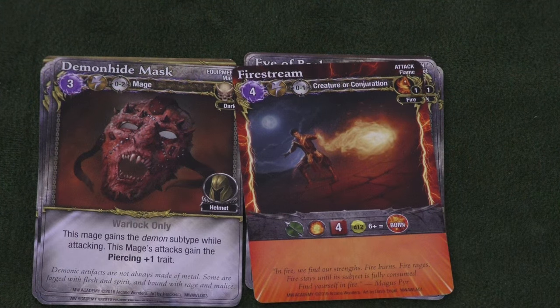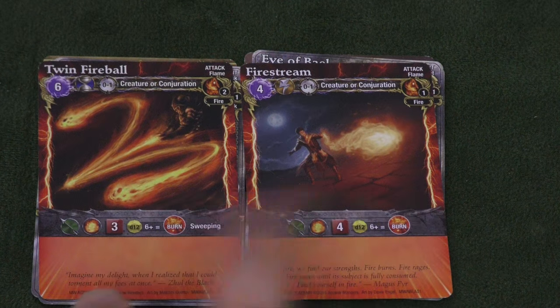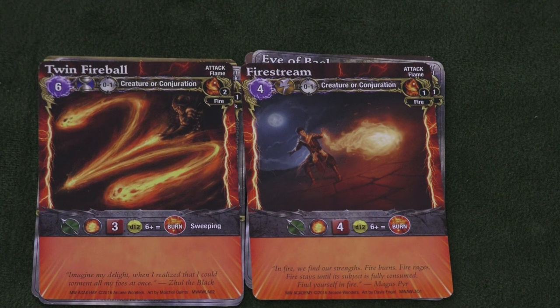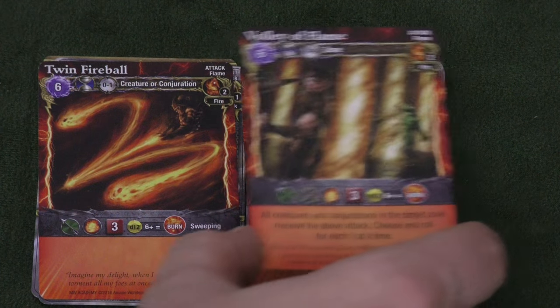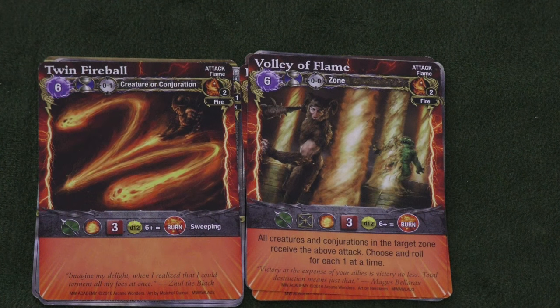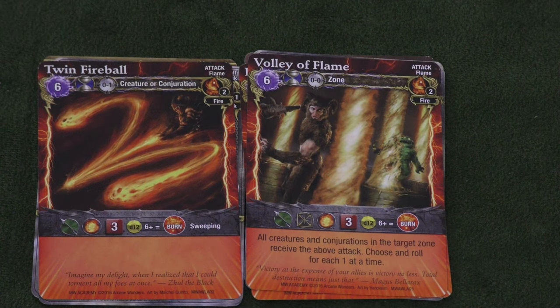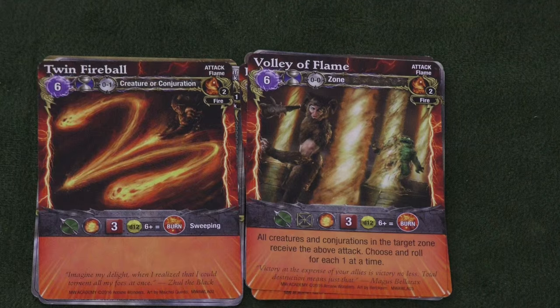Moving on to spells — and you'll notice these all involve burn tokens, which do damage until someone decides to get rid of them. Fire Stream applies burn. Twin Fireballs, exactly what it says, can hit two different people — I like that one a lot. And I really like the Valley of Flame: it hits everybody, but also hits your own people, which is interesting. If you're playing someone who has a lot of weenies out there, Valley of Flame can do a lot of powerful things.